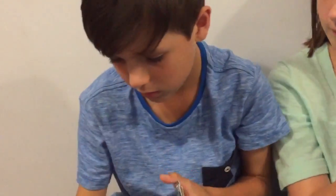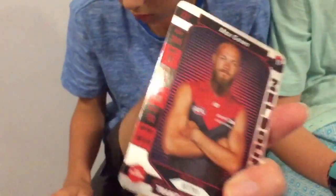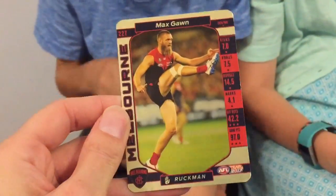I know this guy — he's cute. So how is it different from 2016, is there much difference? Is there a code? I think there's a code. So that's the gold silver, that's what they look like this time. Okay, 2017 Team Coach — my turn.